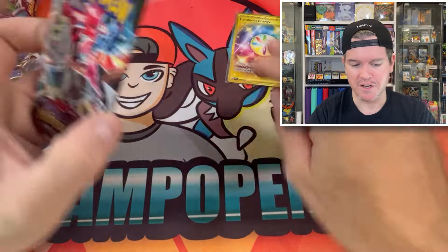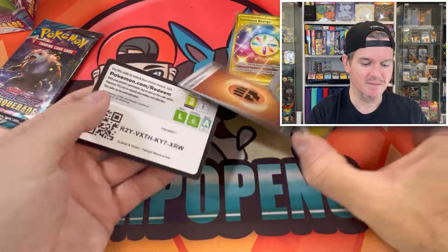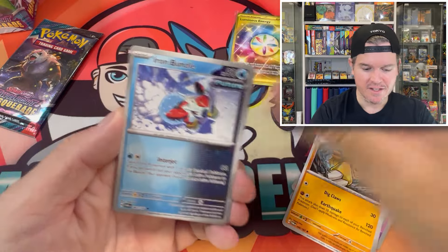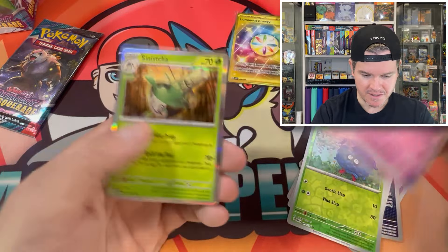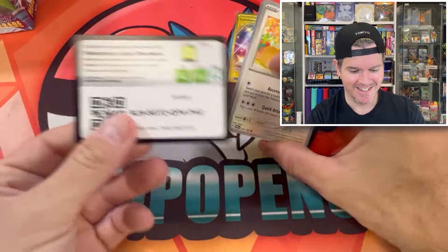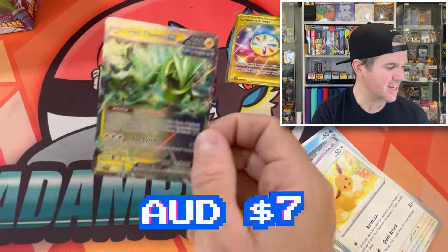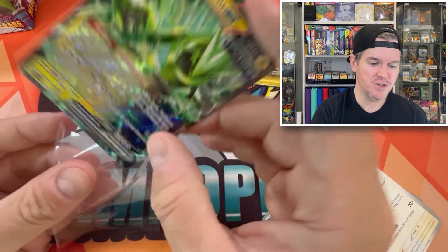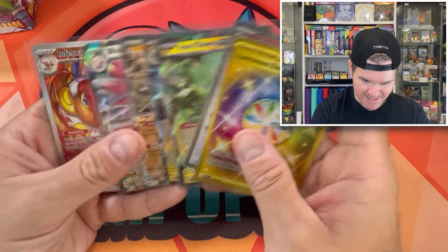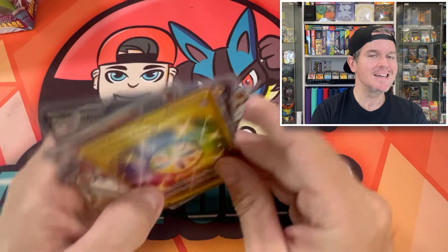We've still got two more packs to go in this final three-pack blister. How am I going to get to a booster box and an elite trainer box as well? We've got our first high-tier rarity already. Nothing else there. Iron Thorns EX — another hit! We average two hits in every one of those three packs. We've got a gold, a full art, EX EX EX EX, and an illustration rare — nearly two hits in every single one, including a freaking gold. Let's go!